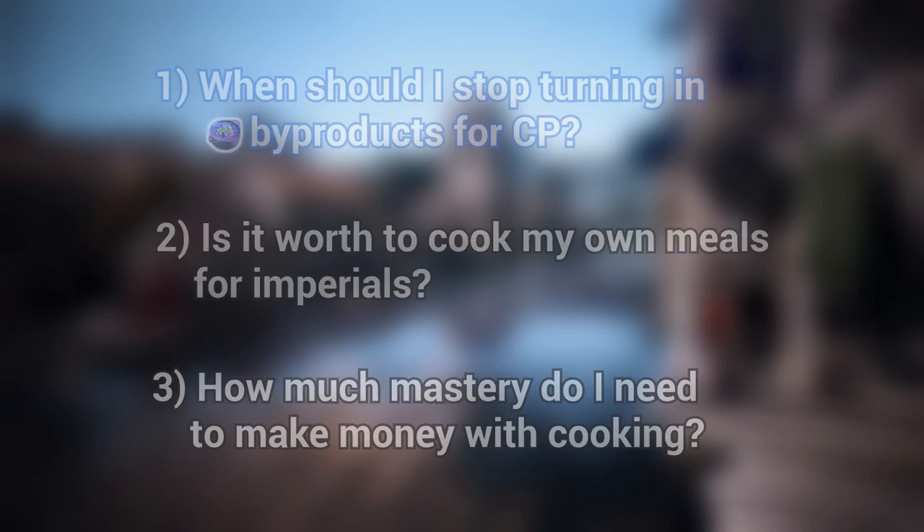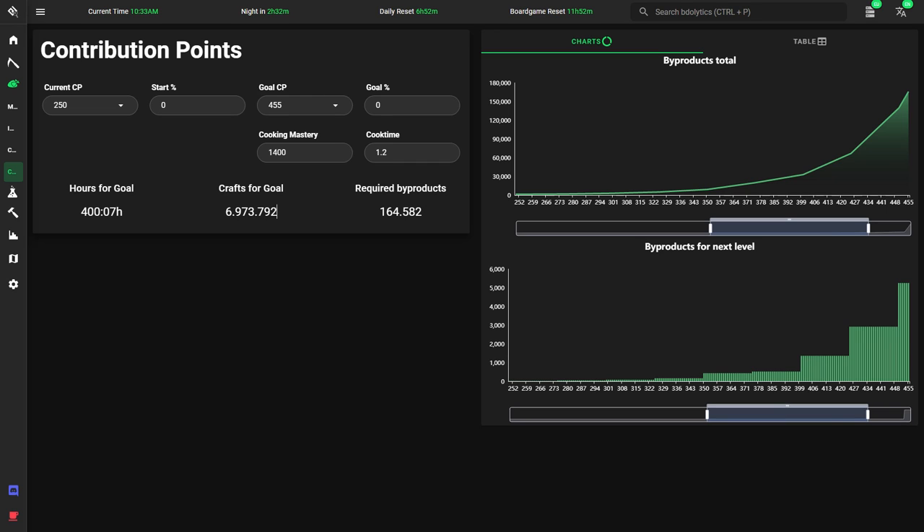Which brings me to the first question: When should I stop turning in byproducts for CP? Here we see the CP calculator on Videolytics. It shows a nice graph of how many byproducts we need per CP. The more CP we already have, the more byproducts we need, and that progression is staggered with multiple soft caps. Past a certain point, one CP becomes so expensive that it's better to start turning in the byproducts for milk. Currently, 350 and 400 CP are good stopping points, and you can use the calculator to check how many hours of cooking it takes to get there.